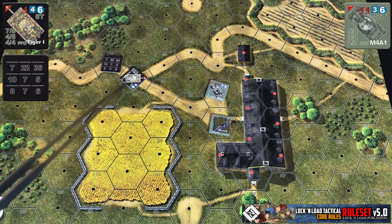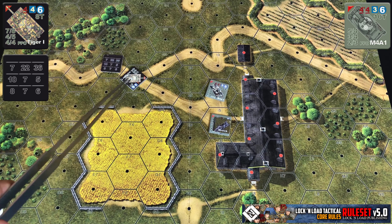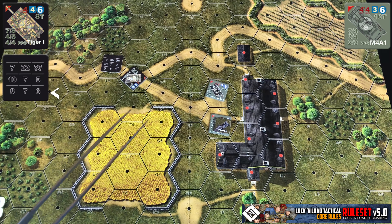At that point, you roll 1d6 for the attacker and 1d6 for the defender. For the attacker, you add their penetration value at whatever range they are attacking. Three hexes away at range 7 hexes or under, they're going to have a penetration value of 8, so the Tiger I will roll 1d6 and add 8. Let's say they hit the front hull armor of our Sherman, which means a 5 for their armor — so they roll 1d6 and add 5, then compare the results.